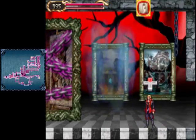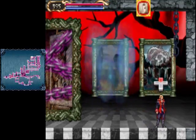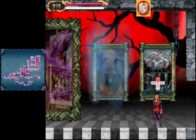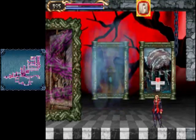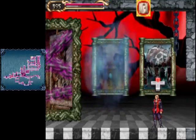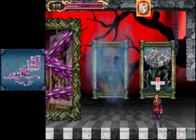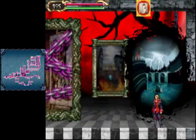You have two paintings to enter. I suggest starting with the Dark Academy, even though this painting has quite a bit of difficulty. But you do get a very useful relic here which you'll be making a lot of use out of in the future. So that's the thing you should pretty much go to first to get that ability. Alright, we're going to head into the Dark Academy.